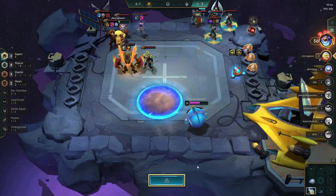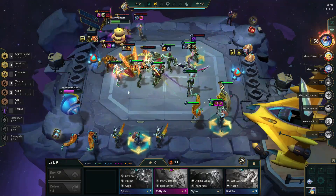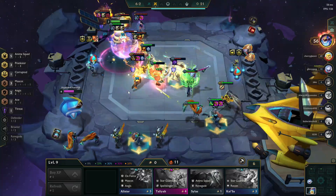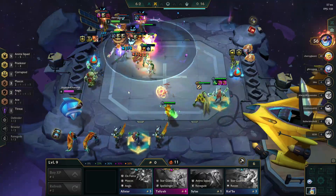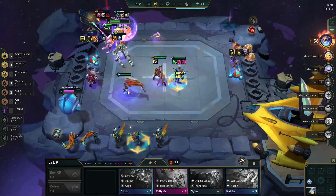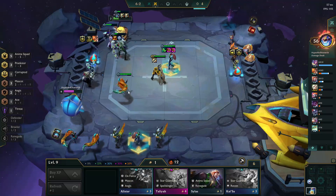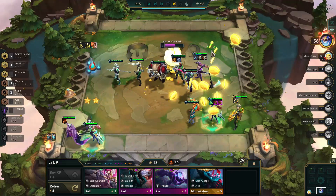I'm going to see if I can three-star one of my four-costs now. This person has a real critical error on their team — they have a Syndra but only one champion on the bench for her to throw in, so she can no longer throw anyone else into the fight. When you have Syndra, you want to fill your bench up as much as possible with fours and fives that can be thrown in. She might not get to cast twice, but you want to take the chance that she can.